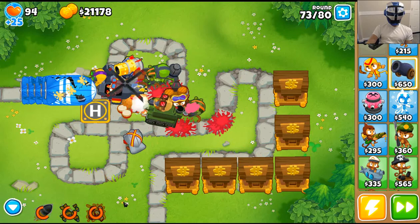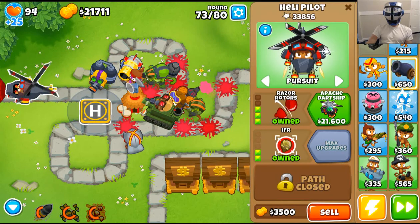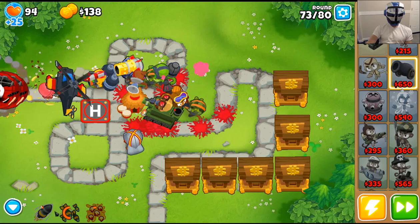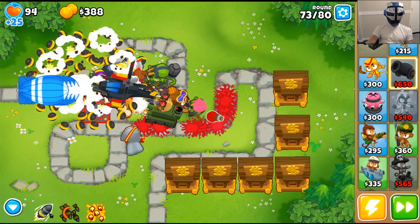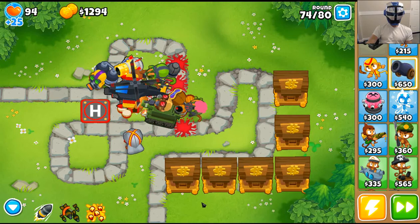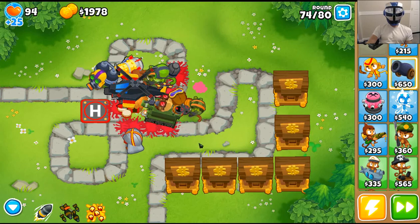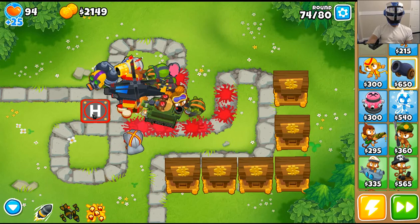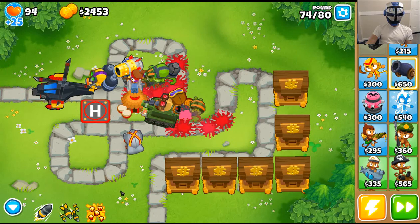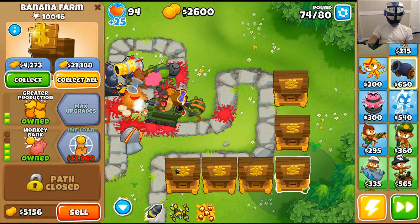Let's throw down some glue. Finally we can get the Apache Dartship! Apache Prime is not out of reach of our money either, I don't think. We've got to shoot and take out a camo with each shot — pretty nice. We've got 21,000 — watch this money build up in the bank.